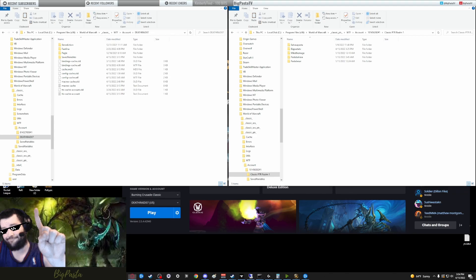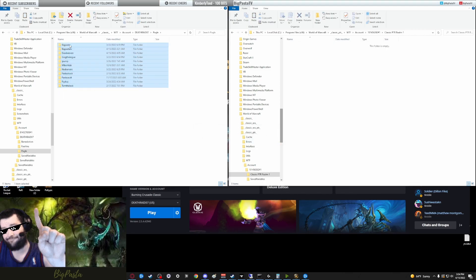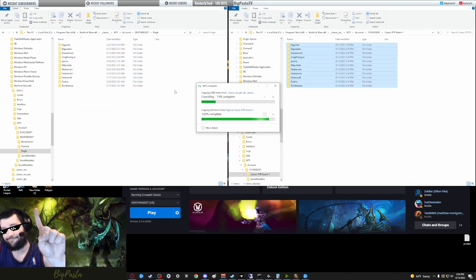Next, go to your character list in the Classic PTR Realm 1 folder and delete everything in that folder. Then open up your regular server folder with your characters and add-ons, keybinds, and everything, and copy and paste that right into Classic PTR Realm 1.